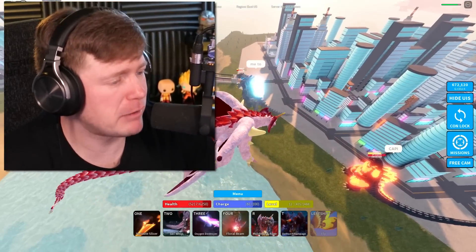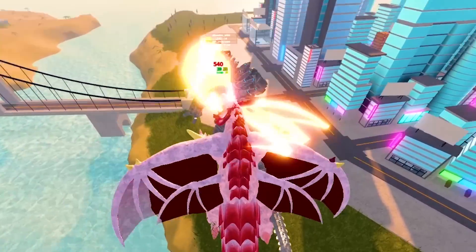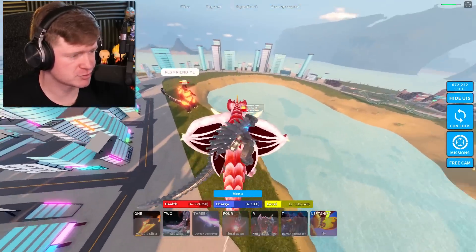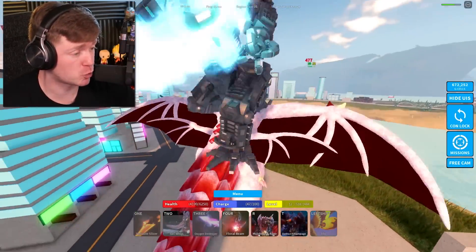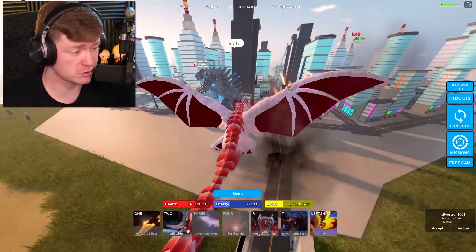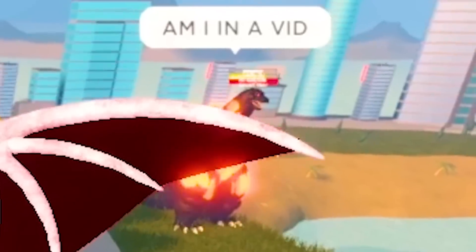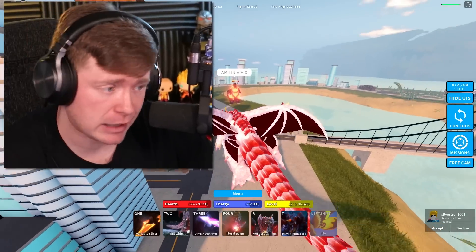You know what, MechaGodzilla was throwing hands at me too, so let's just do it. I can't believe how strong Destroyer really is — I have him at level 12 right now. We're gonna be getting him to level 100 very shortly, but look how fast MechaG drops — just like that, he's dead.